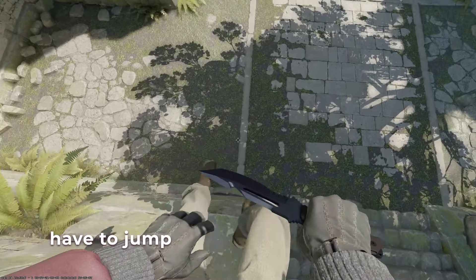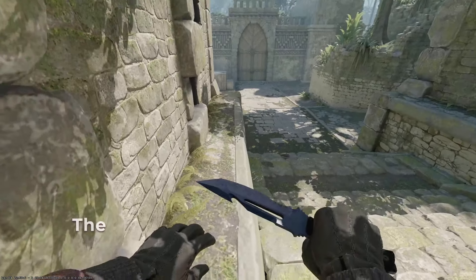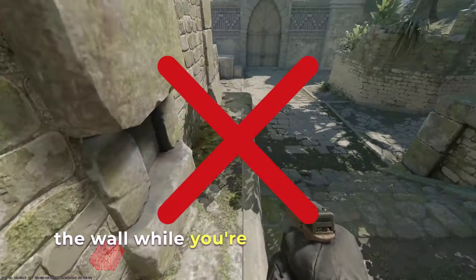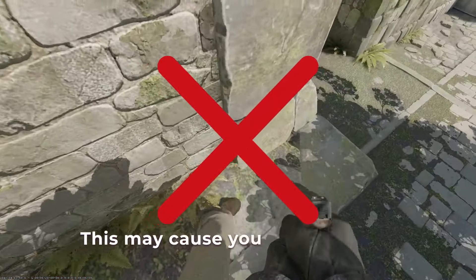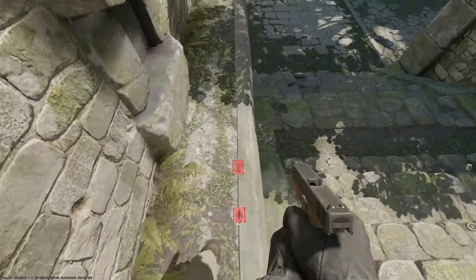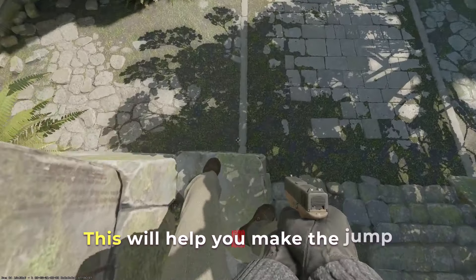This is going to reduce the distance you have to jump in order to make the jump. The second thing you should know is that you should not be touching the wall while making this jump — this may cause you to lose speed. Follow this line, as it will help you make the jump much more consistently.